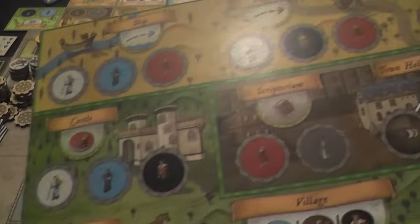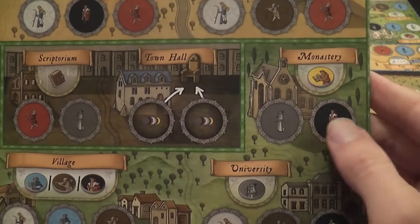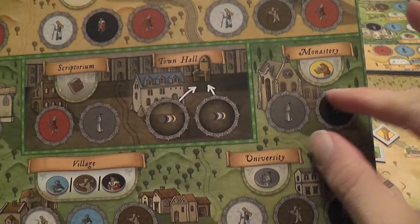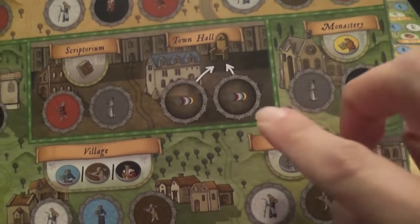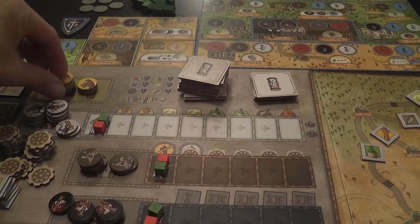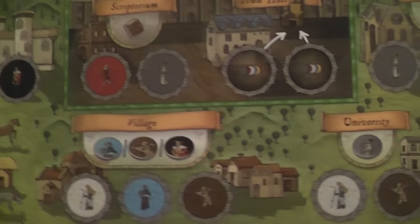To talk about the game we need to switch between boards. Here is the main board and here is the player's board. If I have two guys here and decide to activate the monastery action, I remove the people and — to perform an action — I place them in my baggie. To activate the monastery, I need a scholar and a trader; I remove them and grab a monk from the main board. The monk is the wild card.